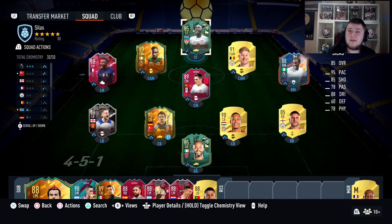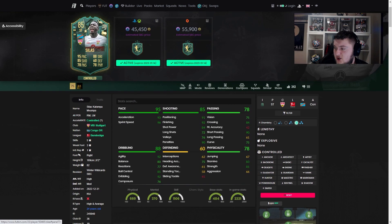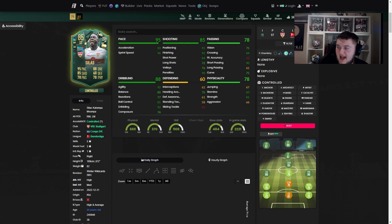Over on Futbin, he's coming in at 45,000 coins. Because we're playing him on 2 chemistry, let's look at chem styles for that. The first thing that sprang to mind was a Hawk — boosting up that shot power, getting up to 97 pace and 88 shooting. Engine is also not bad at all for the agility and balance. The Finisher is really nice too — up to 96 agility, 82 balance, and 99 dribbling. I'm personally going to go with an Engine on 2 chemistry.